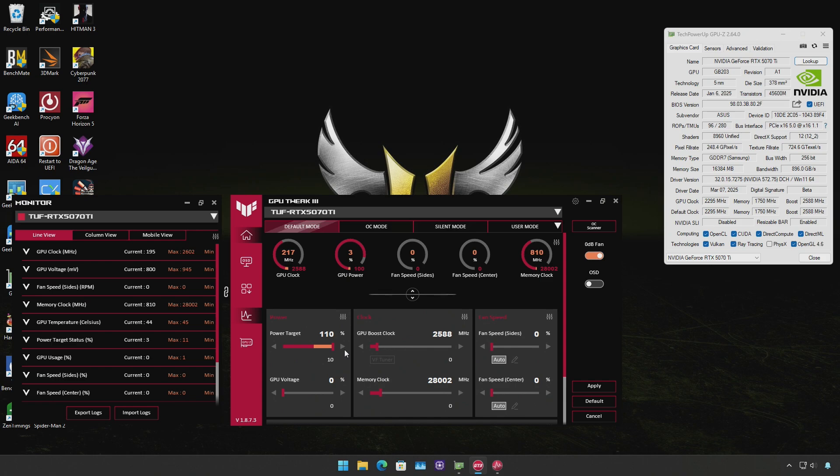As far as power draw is concerned, the TUF Gaming RTX 5070Ti can only be boosted by around 10%, and as such the highest power draw I saw during games was about 320W — not bad given the kind of performance it delivered at the elevated clock frequencies and power budget. With all that said, it's time to move on to the benchmarks.